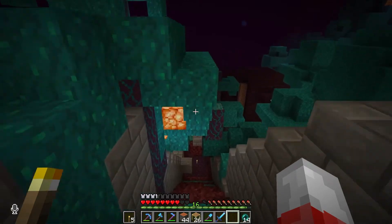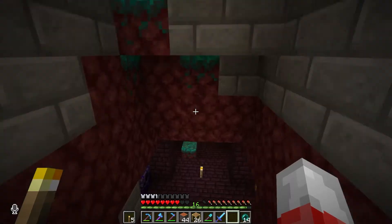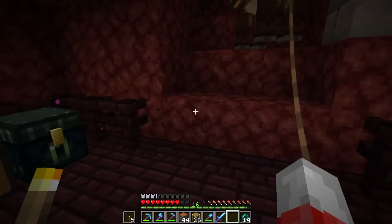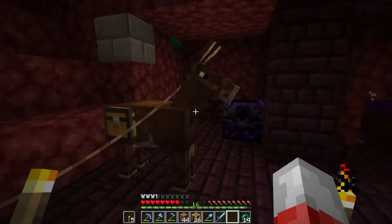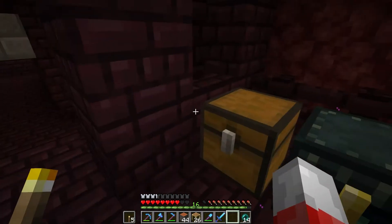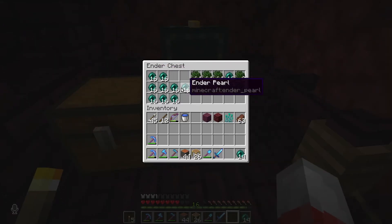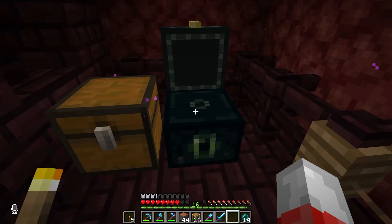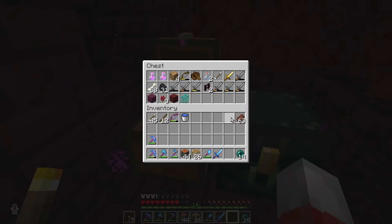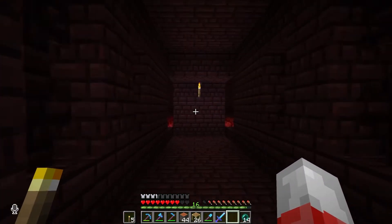Alright guys, so what we're doing here is we're going to get some nether brick. Our donkey's in place. I also have — I really should use this, clear this out and use it more as a storage device as well. We've got plenty of places we could store our nether bricks. I've already managed to collect two useless items — make that three. We've got plenty of inventory space.